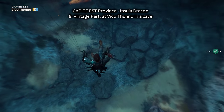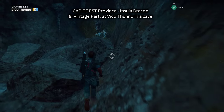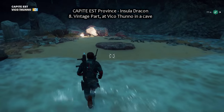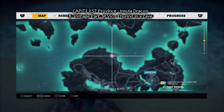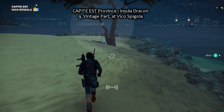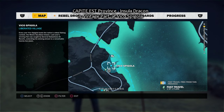Next region: Capite Est. There is one in a cave — I already picked it up, but I'm going to show you the cave. Right at Vico Tunno, that's a little village in the northeast. Here in this cave is the dig site, there's a little statue — right here you can dig it up. That's number eight, the first one in Capite Est. The second one in Capite Est is right here, next to that tree, close to Vico Spigola.